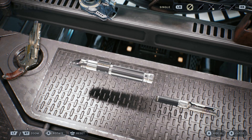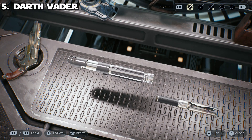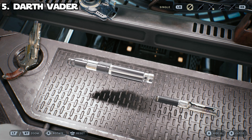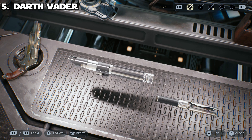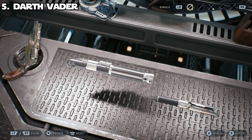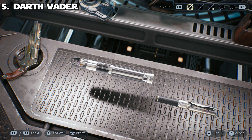Our first one is going to be Darth Vader's lightsaber — probably one of, if not the most iconic lightsabers in the entire franchise. Obviously it's the one wielded by Darth Vader. Anakin Skywalker, who is Darth Vader, based it heavily upon his original Jedi design with some changes that reflected his dark side nature, the core of which being the red blade.